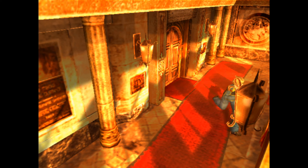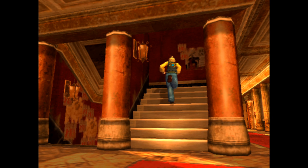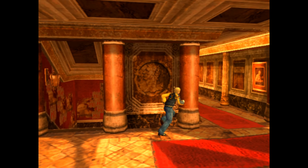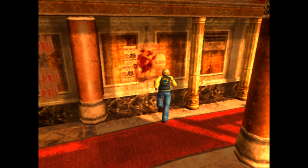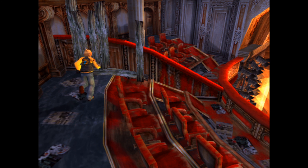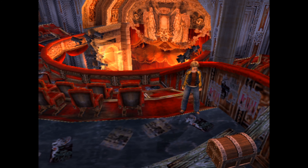The narrator explores further rooms, finding them mostly empty, and heads to the third floor. He marvels at the size of the theater, wondering if the 'Eric Theater' is a real place in New York. He admires the theatrical decorations and notes the lights are still working — meaning someone is definitely inside.